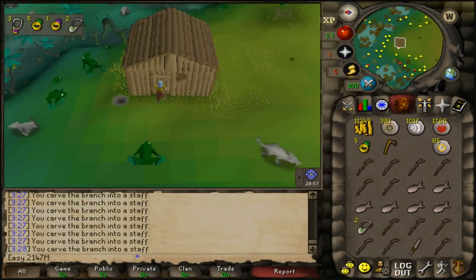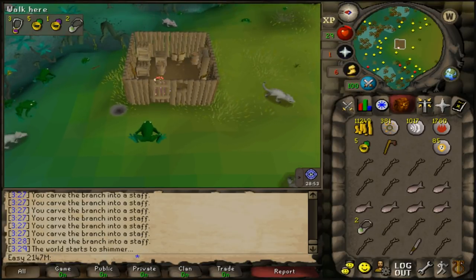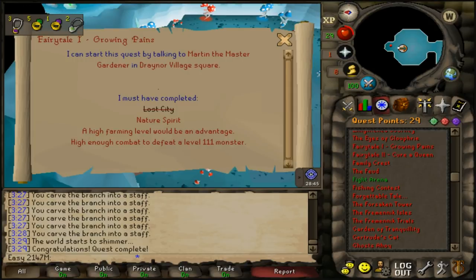This quest only takes about five minutes. We went in with our dramen staff and just beat the Lost City, which gave us three quest points. Checking the quest log — for Fairytale Part 1 we still need Nature Spirit, but we also need Priest in Peril before that.